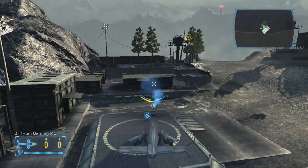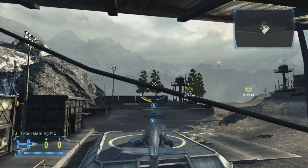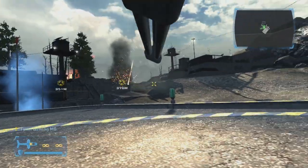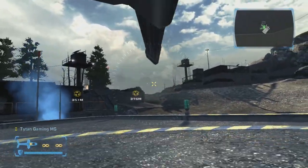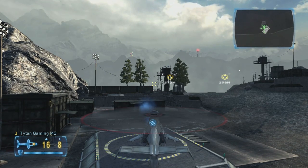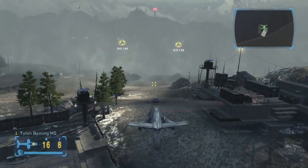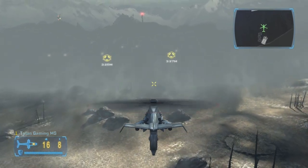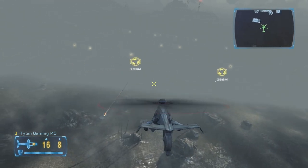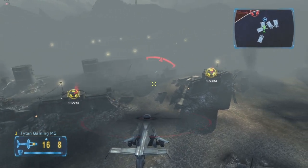Wait — we can rearm at the helipad! That's pretty freaking cool. So if we switch to our other seat we've got this pretty badass gatling gun, but yeah, we can't use it, which is incredibly lame. They do give you these rocket pods and anti-armor missiles though. Probably didn't have to give us two types of missiles to be honest.